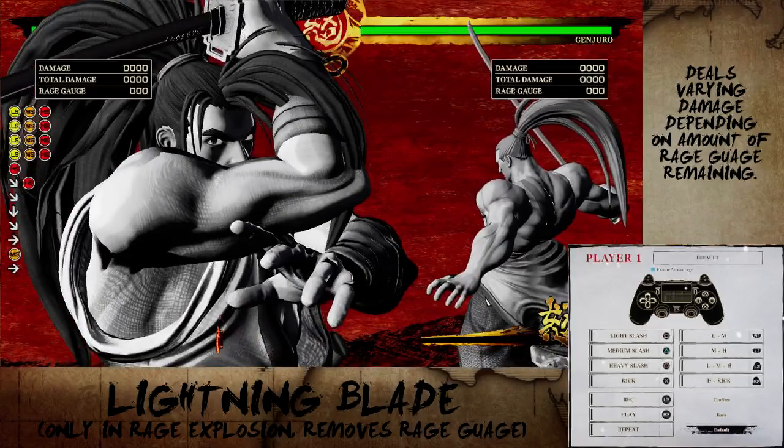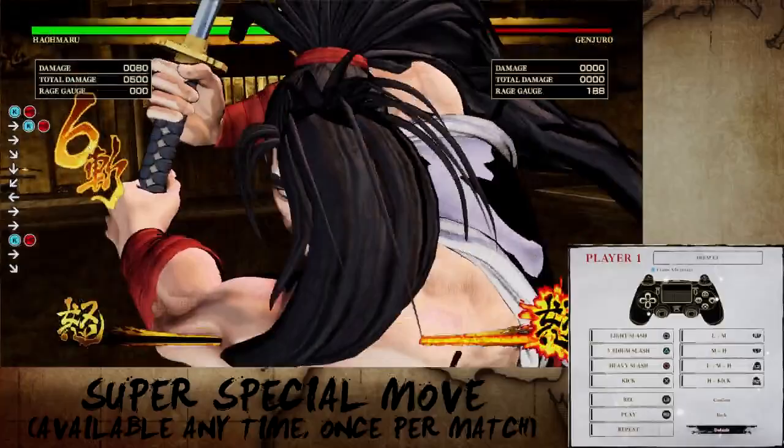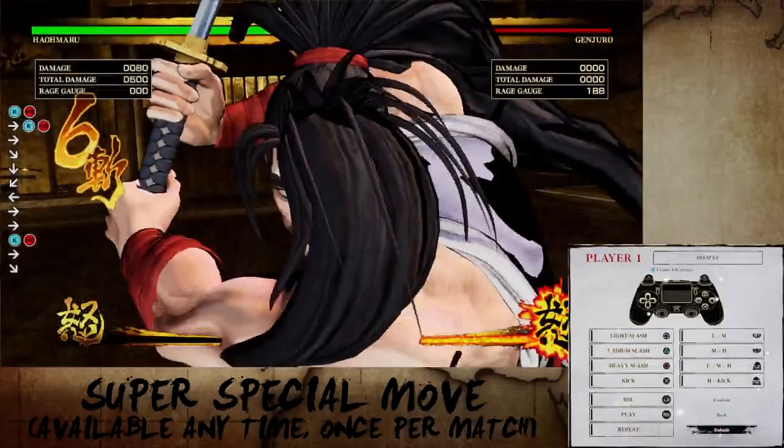Finally, you have your super special move. This is available at any point of the match and is performed by pressing forward then half circle forward plus throw. This deals insane damage, but once used it's gone for that whole match. So just like the lightning blade, careful usage is advised.